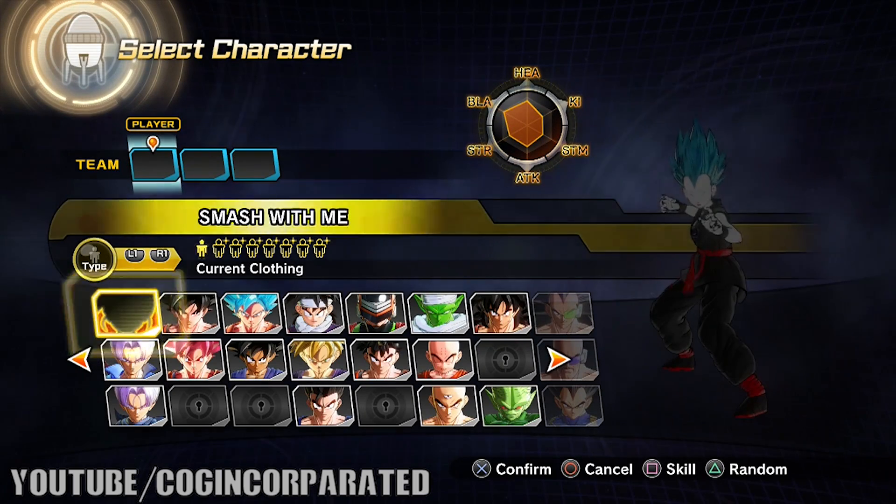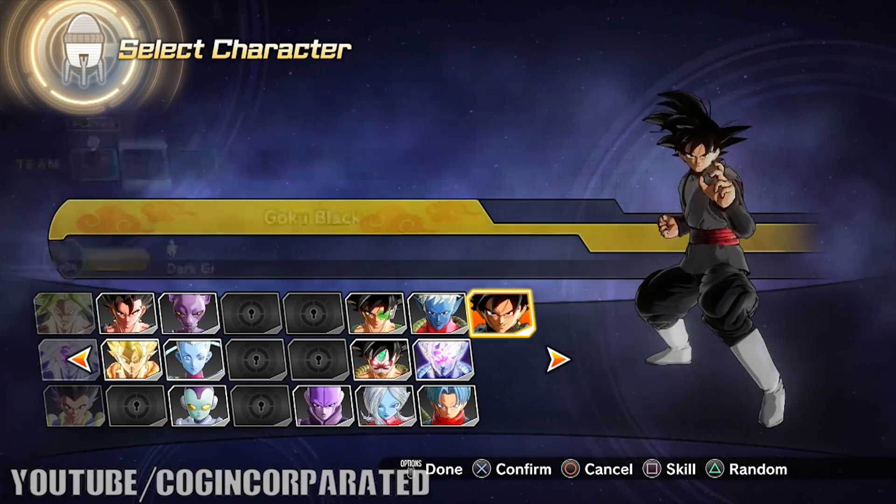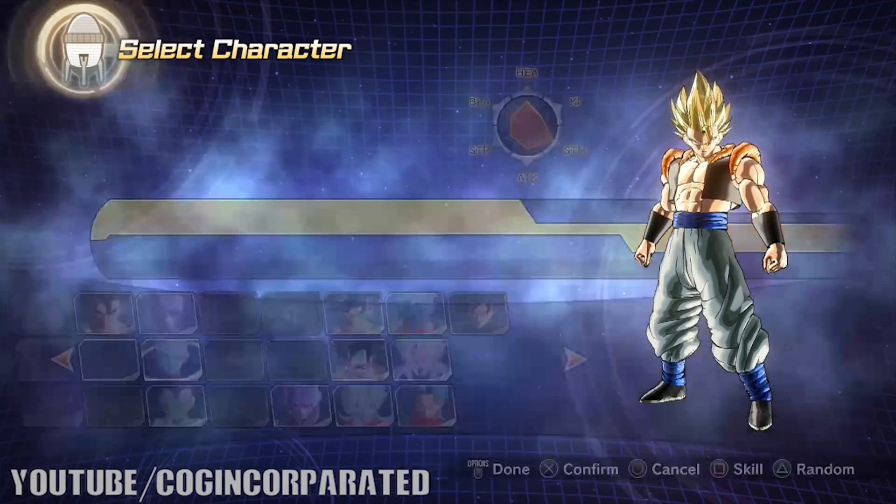We're going to go ahead and start it with our custom character. I'm going to walk you through the process and show you exactly how to get Gogeta's clothes. We're going to select our custom character, select another character, and go ahead and select Gogeta. Now, this is a little exploit I found — if you choose Super Saiyan Gogeta to be on your team, I believe you will get an extra equip item of Gogeta's clothes.